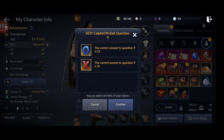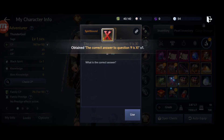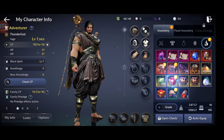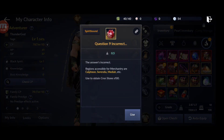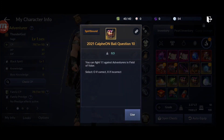Question 9: the answer is X. Correct. We get Crown Stones, 100 - which was 1,000. We got some from the special shop too.